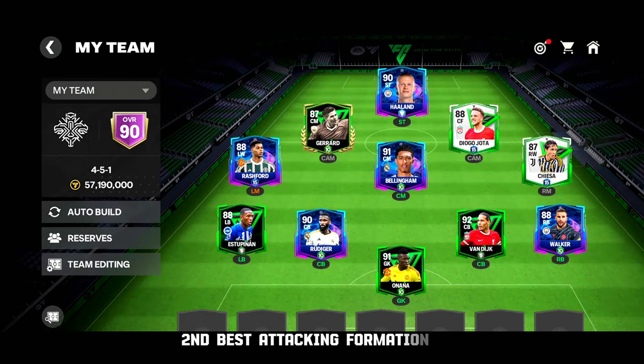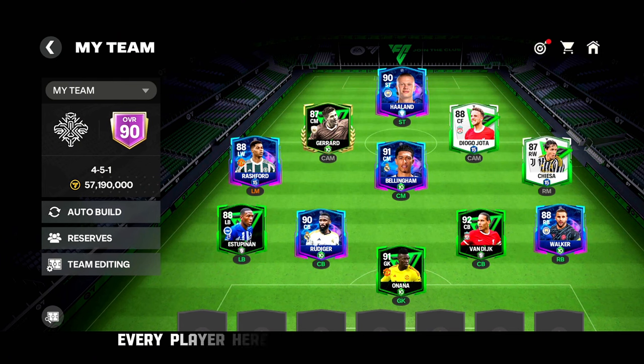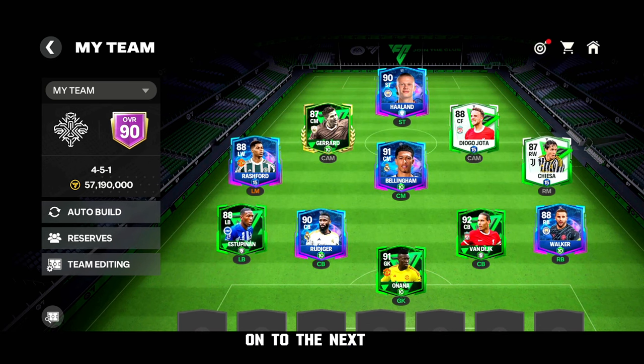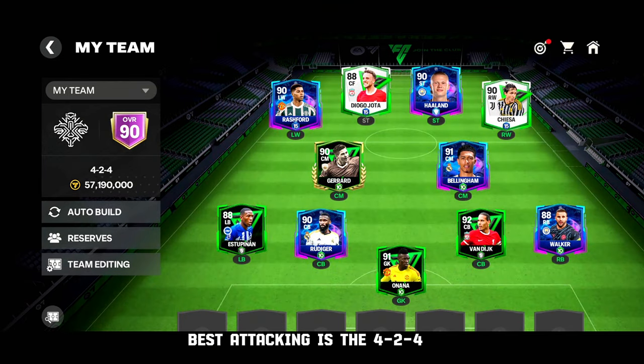Second best attacking formation: the 4-5-1. Every player here attacks except the defense — you will have five players moving forward. On to the next — the best attacking formation is the 4-2-4. Not much to say about this formation, all I can say is that it's the best attacking formation.